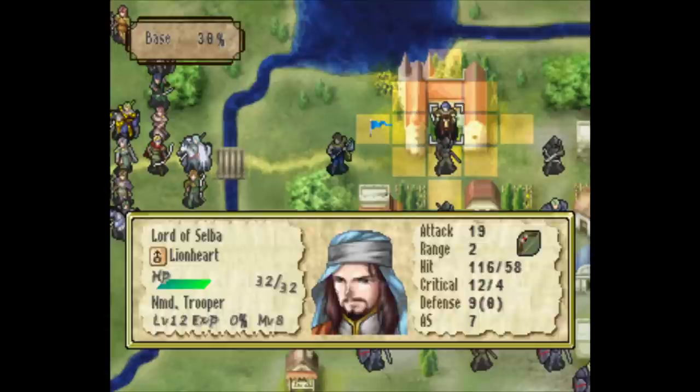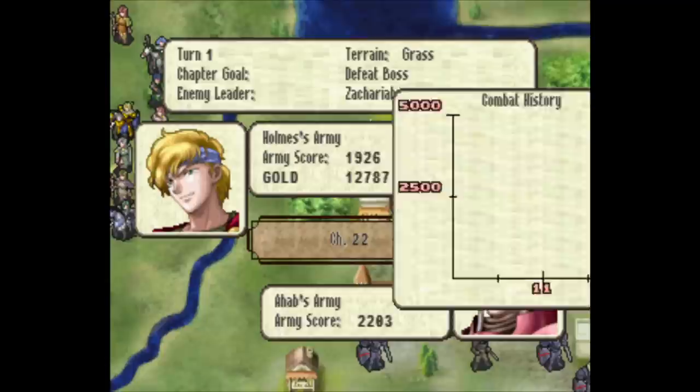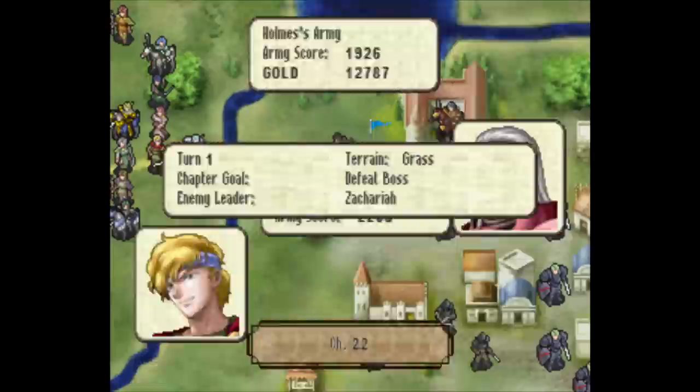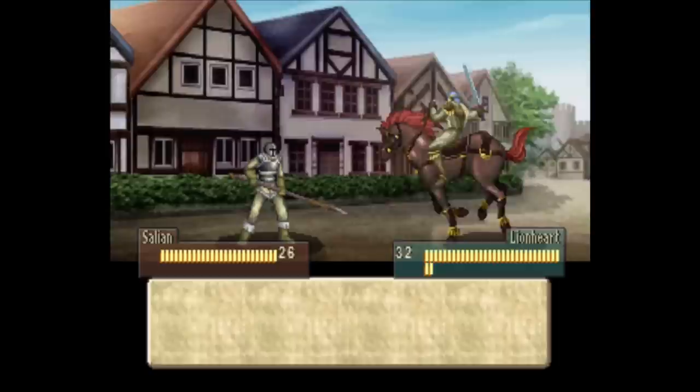Is there a special lose condition? I can check both win and lose conditions. I don't think there's any special requirement. What's this — an army score? I've never seen that. Combat history — it goes into thousands in a Fire Emblem. I just killed an enemy so maybe it'll show up. If they seize and you lose, I'll be like, 'Well, cool, I wish the game indicated that.'